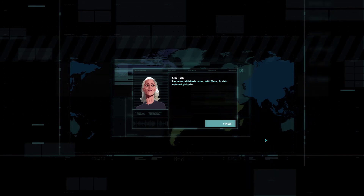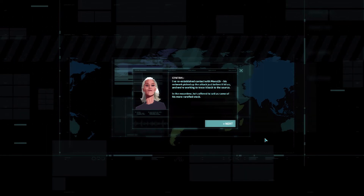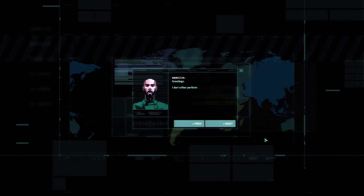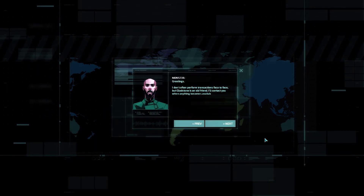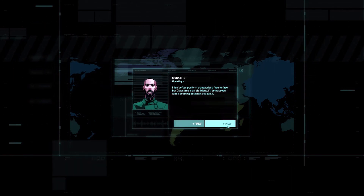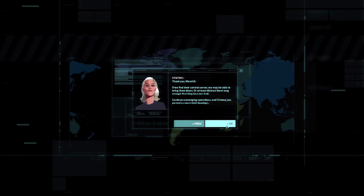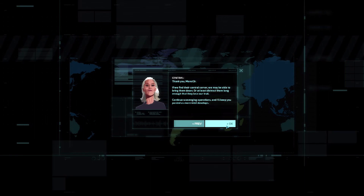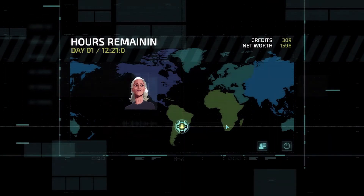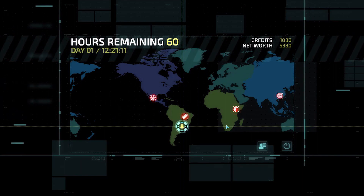We've re-established contact with Monster - his network picked up the attack just before it hit us and we're working to trace it back to the source. He's offered to sell us some of his more rarefied stock. If we find their central server we may be able to bring them down or at least distract them long enough to lose their trail. Continue scavenging operations and I'll keep you posted. We'll have to wait until next time - I'll see you back with a little bit more Invisible Ink.